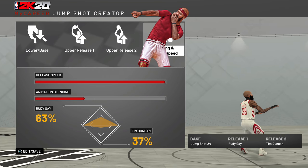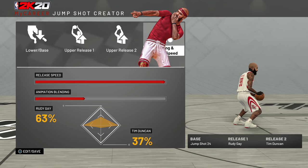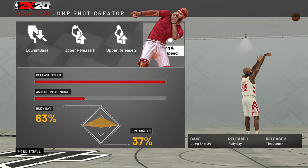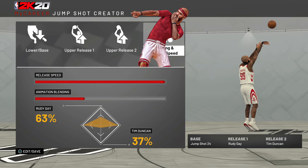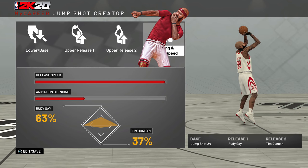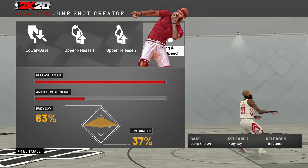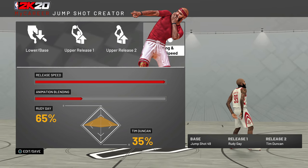Jump Shot 24 is the most glitched jump shot in 2K's history. This base can be used by any non-shooting build — shot creators, slashers, lockdowns, rim protectors, glass cleaners, post scorers. If someone has Jump Shot 24, maybe 90% of the time it's green, 93% of the time it's going in, and 95% of the time as soon as they shoot their first shot and you see they've got Base 24, you're going to be pissed because you won't be guarding them. I've been using it since I created my pure lockdown rebirth — I even hit limitless shots with it. It's the best jump shot for non-shooters.